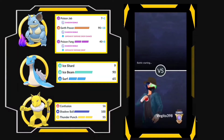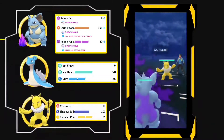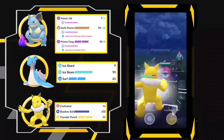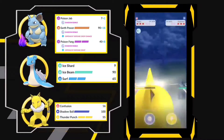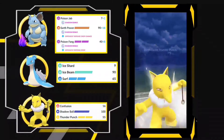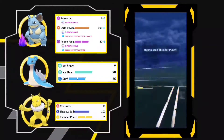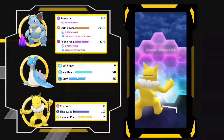Here we have a Vaporeon in the lead. I'm just going for the Thunder Punch — I'm not going to use the Shadow Ball yet. Thunder Punch again, and the opponent decided to double shield the Vaporeon! So I'm going to shield my Hypno as well.